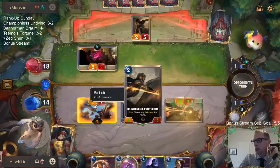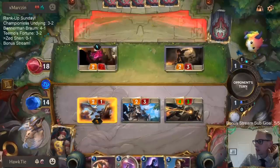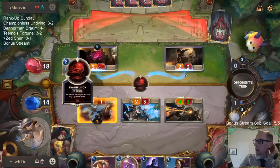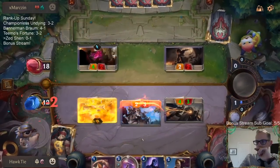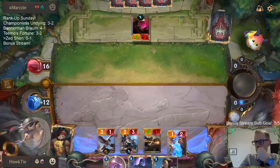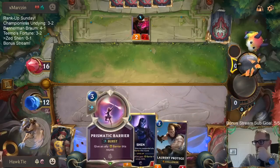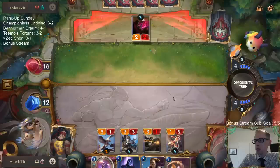Playing the Brightsteel Protector — oh, I should have played the Green Glade Caretaker first since I was going to go Protector anyway. I should have just gone Caretaker first. This is me playing too fast — I should have played that first. Could have had an additional 3-2.